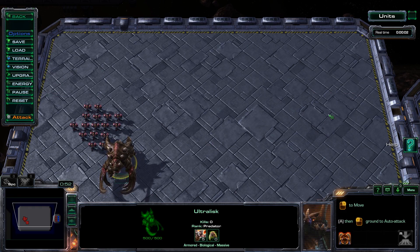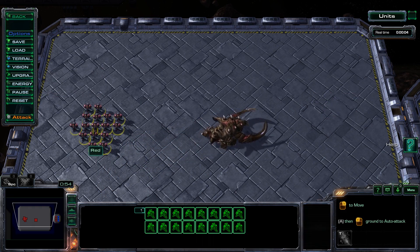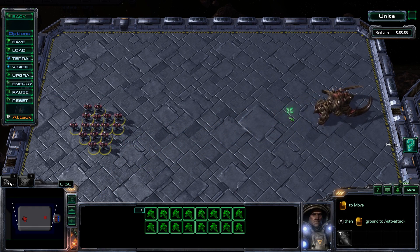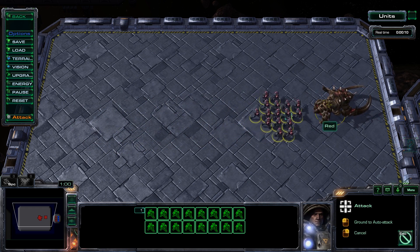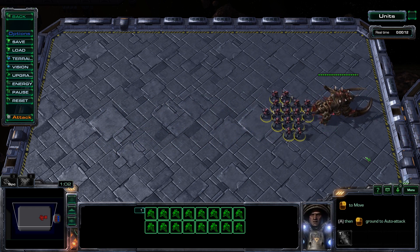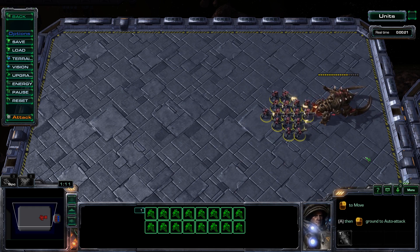One of the interesting decisions on the animation side was the choice to give units a random attack delay. This prevents units from firing in unison. You can see an example on the screen in front of you. Even though the marines begin attacking simultaneously, by the end they're all firing at different times. Personally, I'm skeptical that this has any impact on the gameplay, and I tend to think about it more as an artistic choice.